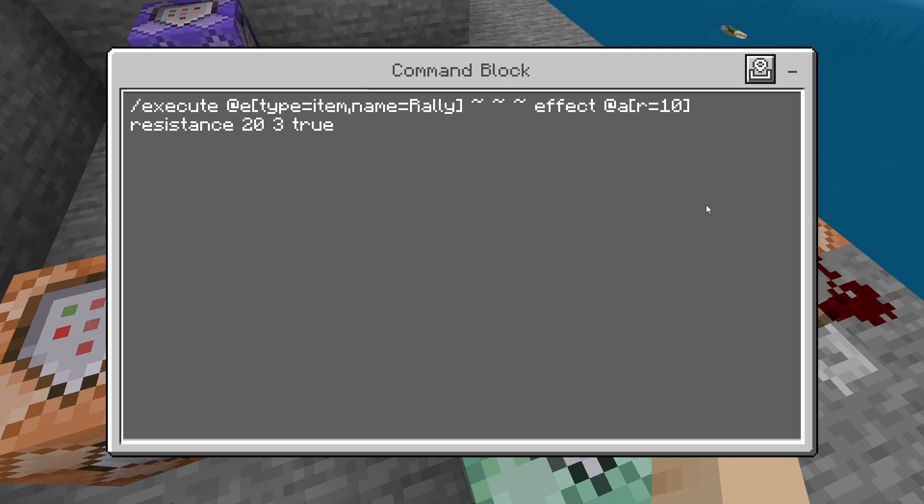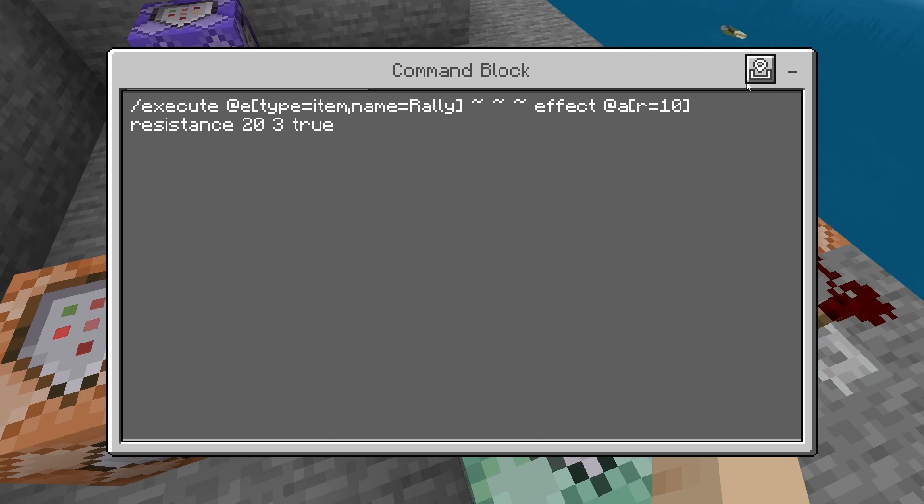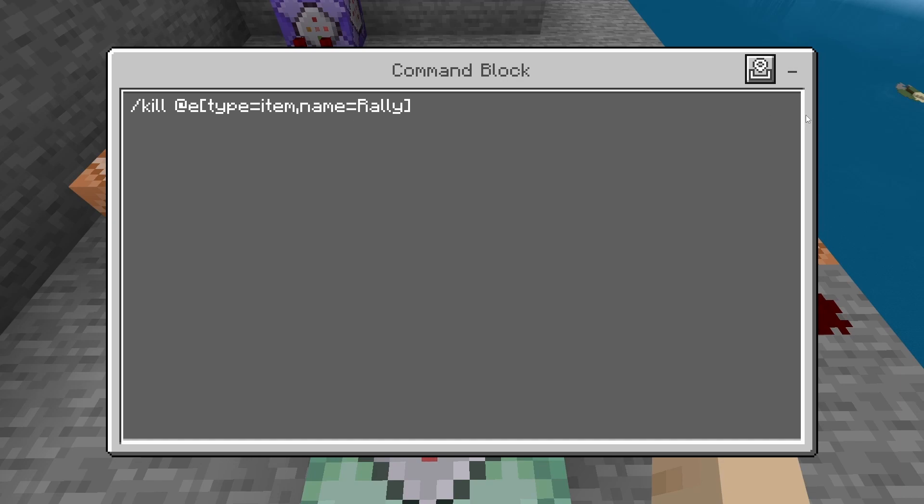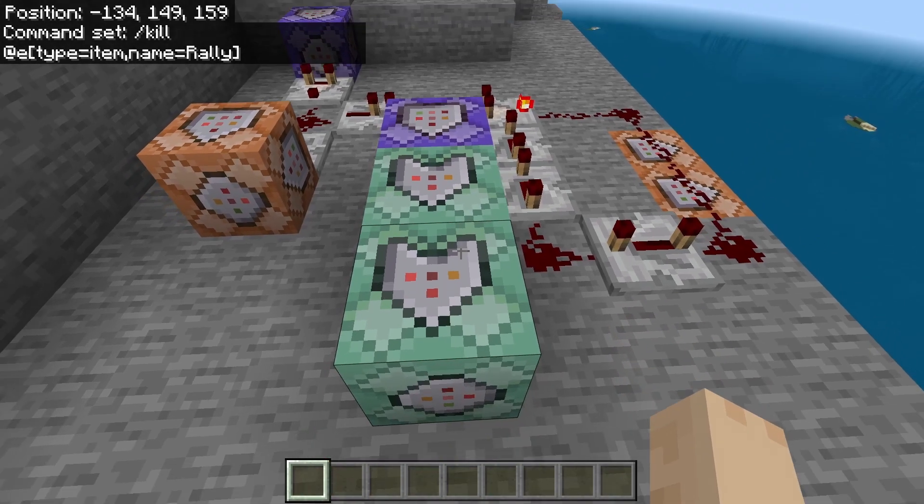This here is just an impulse needs-redstone command block. It's going to be: "/execute @p[tag=fighter] ~ ~ ~ structure load rally ~ ~ ~1". So it executes at a player who has the tag fighter, and it's going to structure-load that rally item — the one we just saved with the emerald — and give it to you right away. That's only going to run one time.